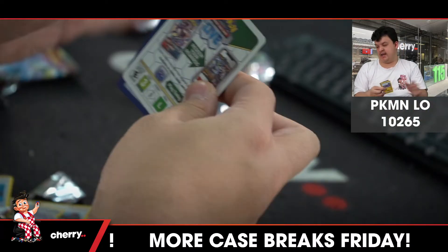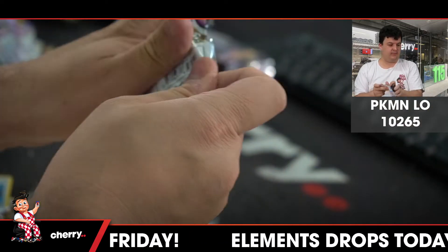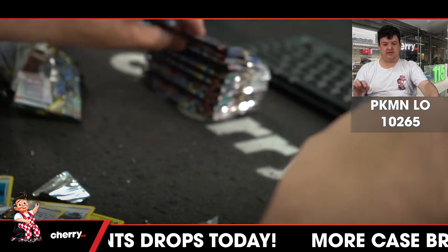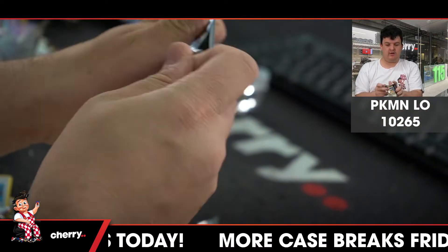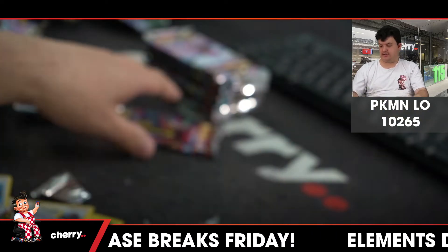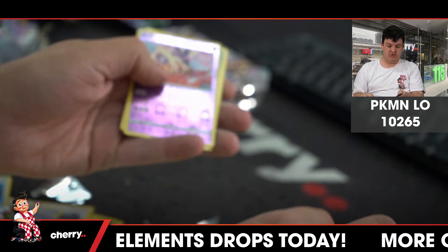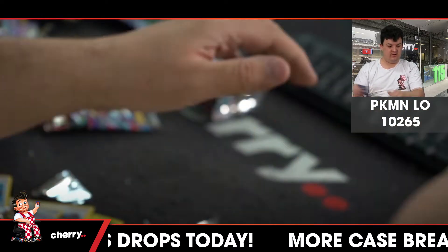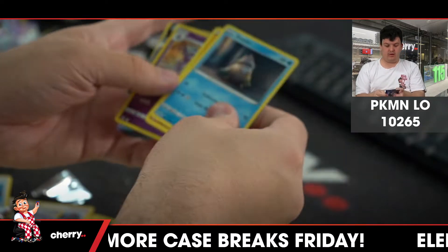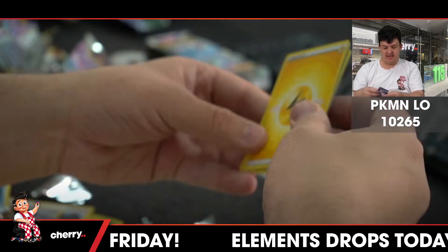But I am going to get Sub. Clefairy reverse holo. Machoke reverse. Ambipom, Trevenant. Jynx reverse holo. Jynx reverse holo. Malamar, Rotom V Alt Art — probably my favourite Alt Art from this set.